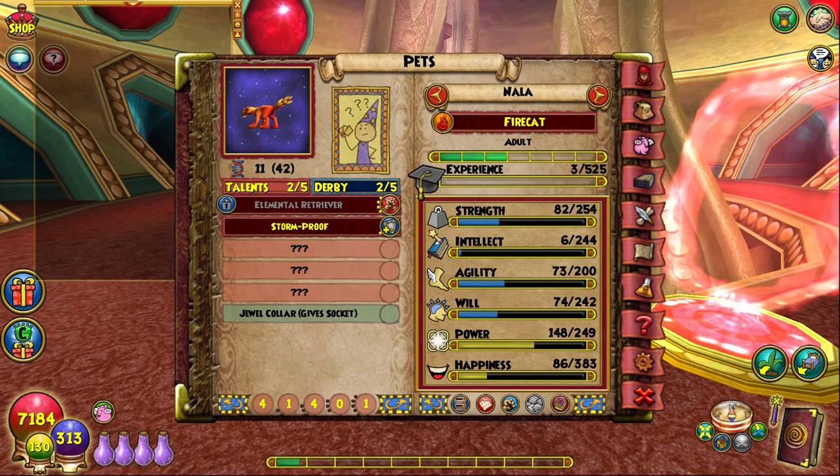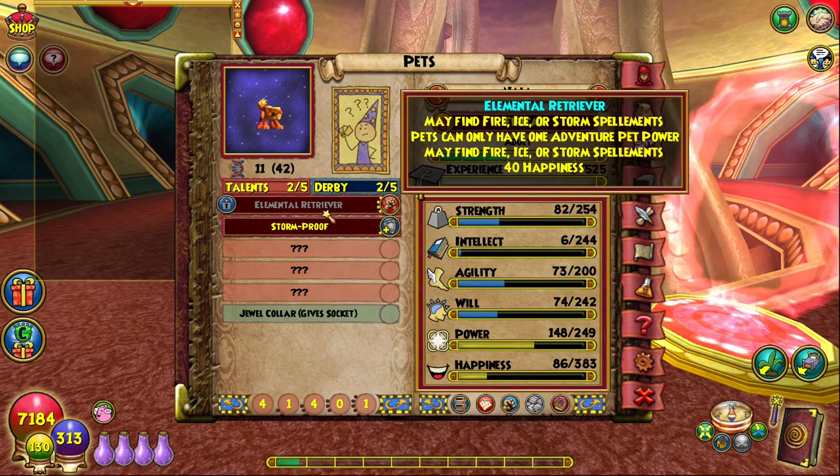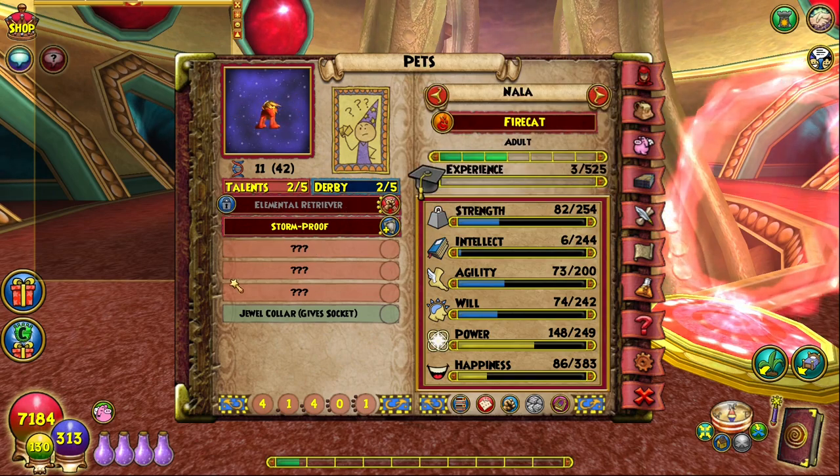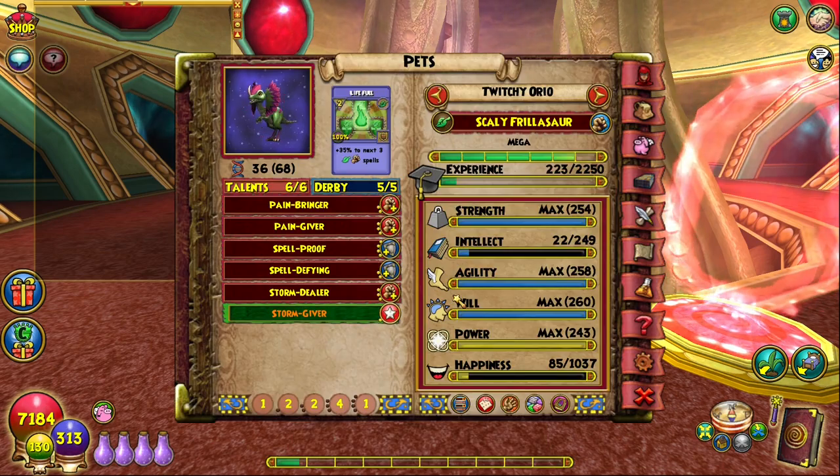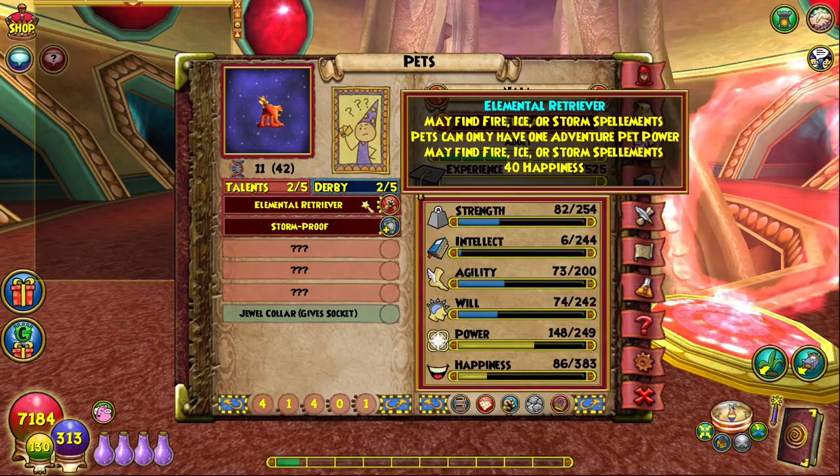Once you have all your tokens and Elemental or Spiritual Retriever Reagents, you can simply click on the lock icon next to the Elemental or Spiritual Retriever talent on your pet from your backpack and officially unlock the talent permanently.